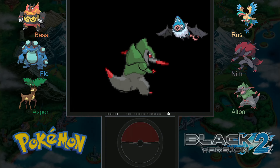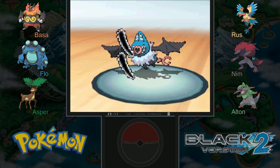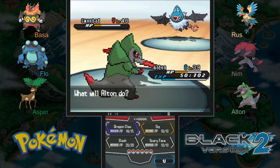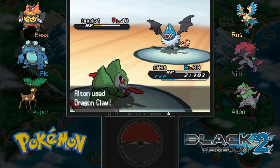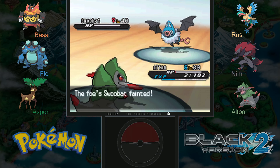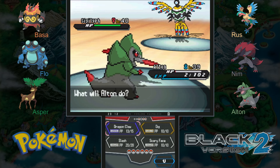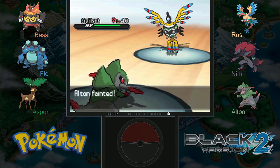Now that we're evolved we might be faster — we are not. I could use scary face but if she's not using air slash it doesn't really matter. The attack just did over half our health. With damage variation there's a chance she might not knock us out, but the odds aren't in our favor. I was about to say I should have switched to our Zoroark to be immune — she probably wouldn't have caught on since the AI isn't that smart. But it worked out! She has Sigilyph as well. Air cutter hit but it's okay, good job Alton — now it's five to three instead of six to four.